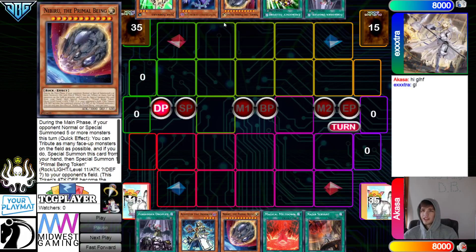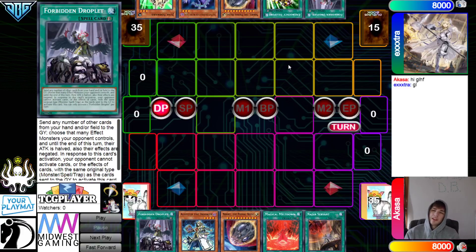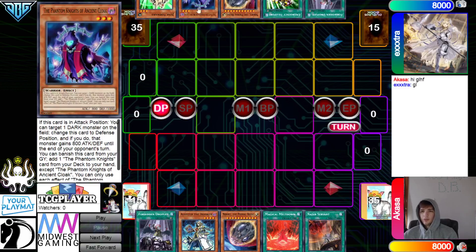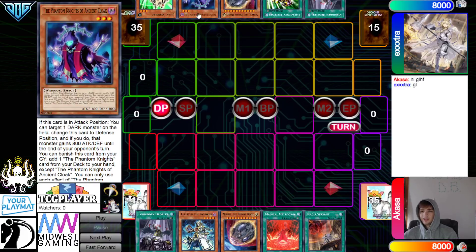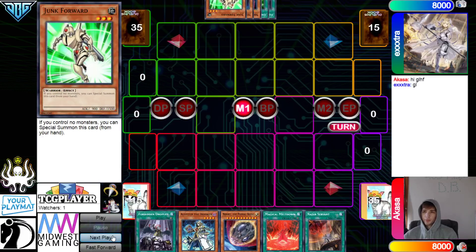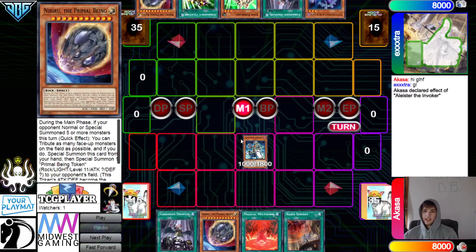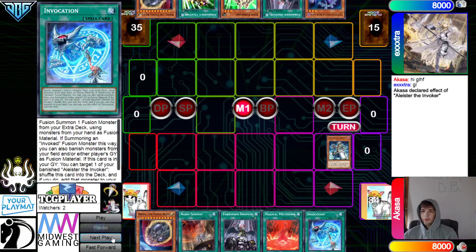We also saw Droll on their main deck game one of last match, so it looks like they're main-decking Droll, Droplet, and Nib. Their hand isn't bad going first or second — if I open this hand blindly I'm pretty happy. But versus Invoked, Nib's not really going to do anything.